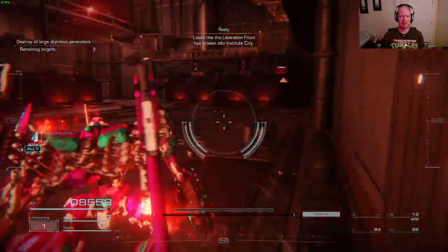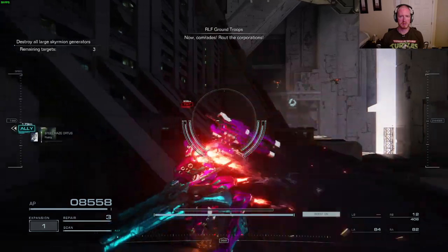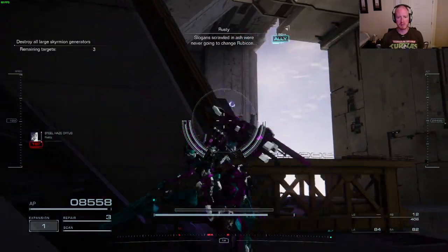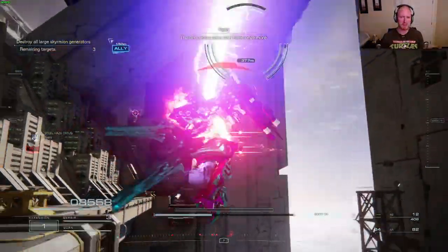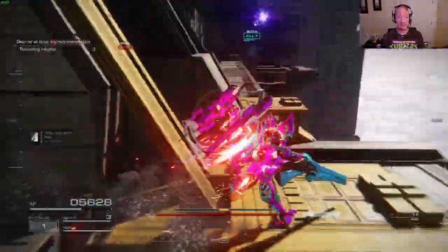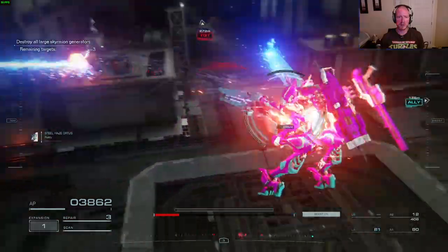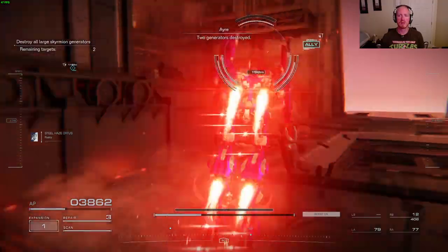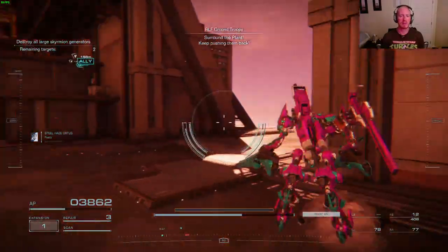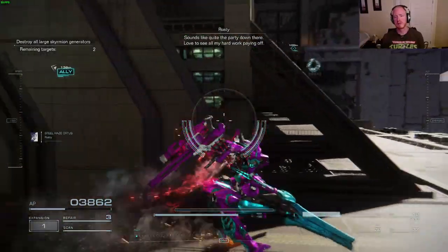Looks like the Liberation Front has broken into Institute City. Patch you in. Now, comrades, route the corporations — we'll show Raven. The Rubiconians will wallow in the ashes no more. Slogans, scrawl, and ash were never going to change Rubicon. Cinders are alive with flame once more. AP at 50%. TG is destroyed. Your arms — keep pushing them back. It's time. Deploying the Schneider AC. Love to see all my hard work paying off.